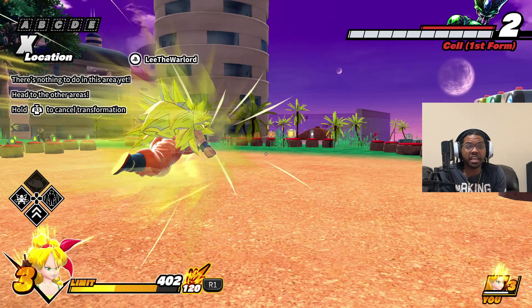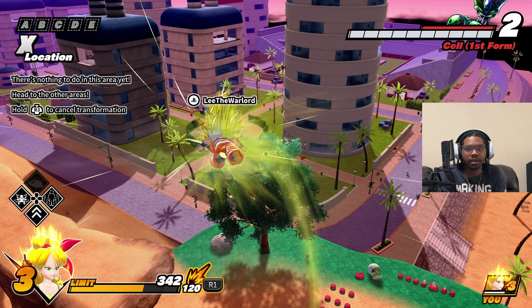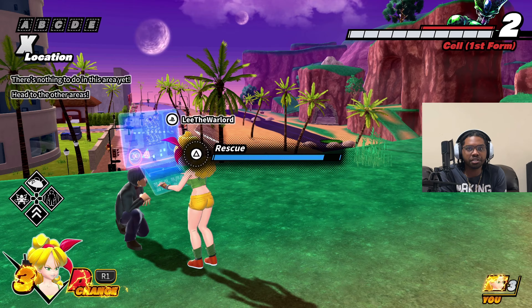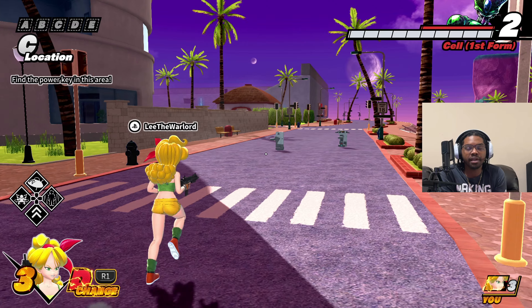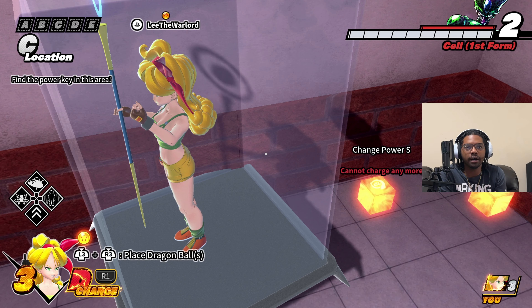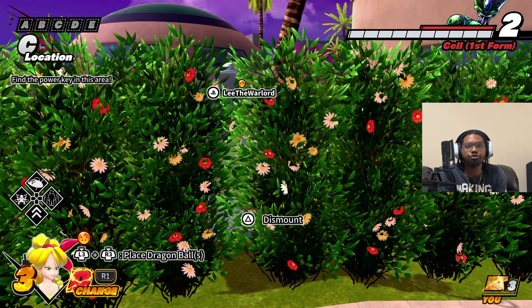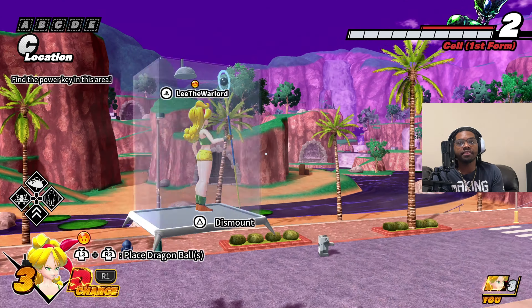Super Saiyan 3 Goku is an awful transfer — I'm saying it right now. Let's see if the saving animation is any different — no, it's just the sneeze animation. We can show off the vehicle passive too. You can pick stuff up in vehicles, and there's a Dragon Ball in a destructible object. It's going to be harder to read the Dragon Ball radar because you're not just looking for boxes anymore.